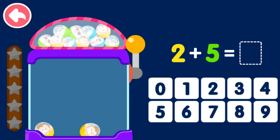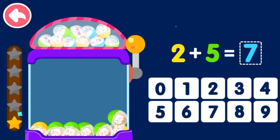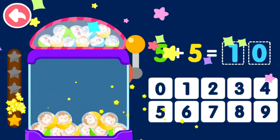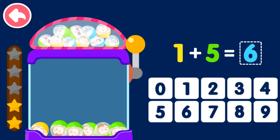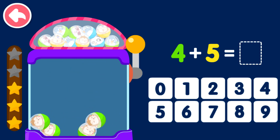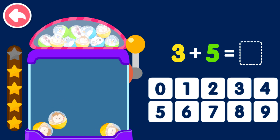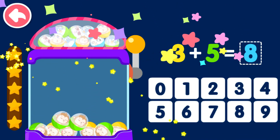Two plus five equals seven. Five plus five equals ten. One plus five equals six. Four plus five equals nine. Three plus five equals eight.